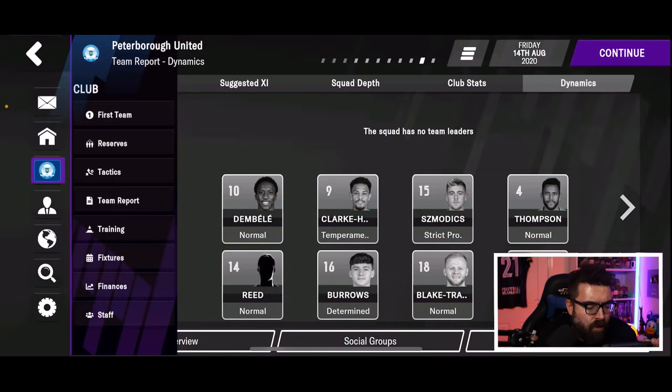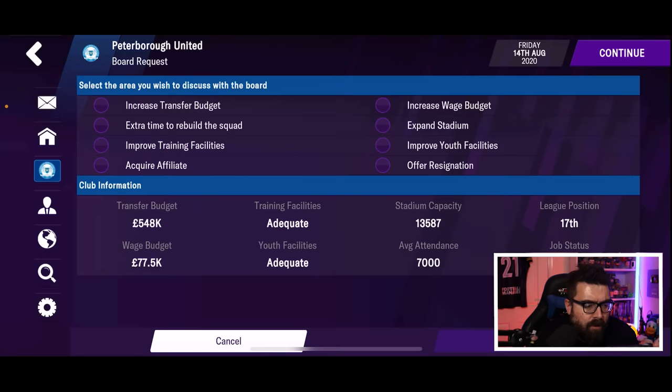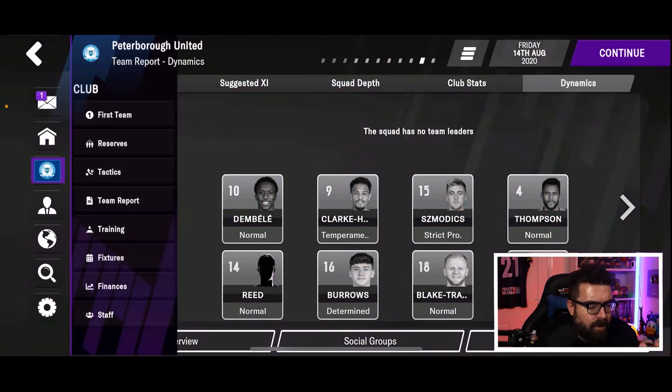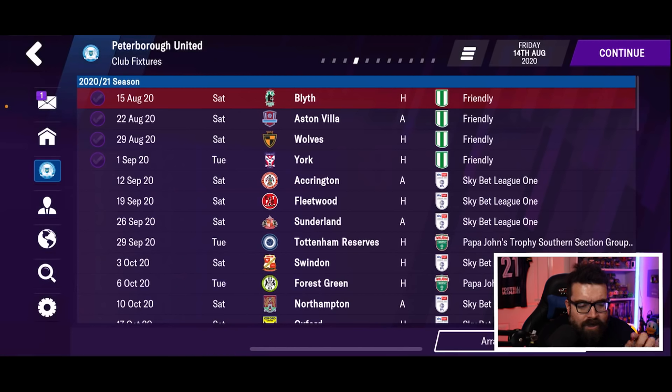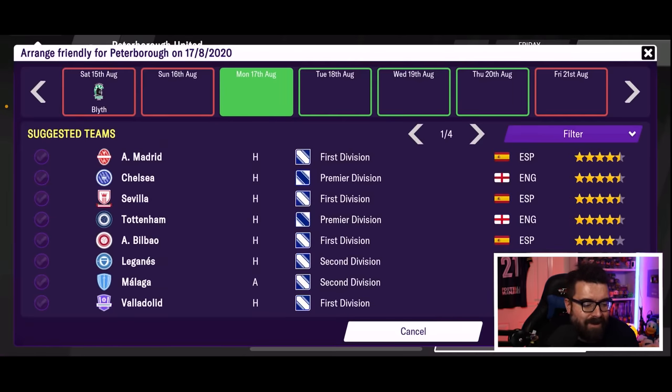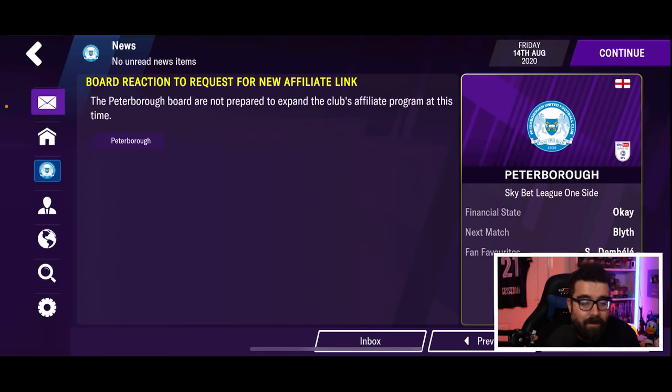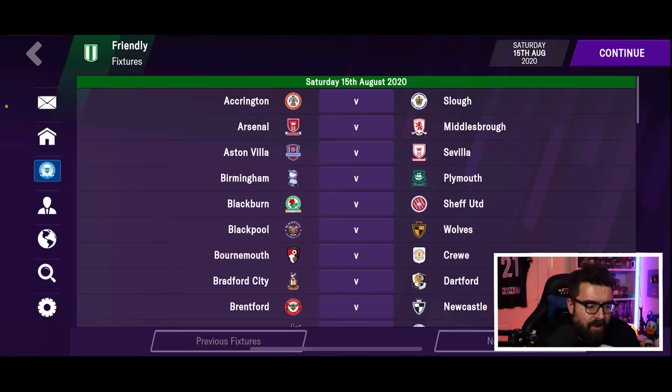You can also now add feeder clubs, which you weren't able to do previously. If we go to board requests we can request an affiliate — so let's ask for a feeder club. There's also more news and media stuff that you'll see as the game is played. Something that's been asked for a long time on the mobile version is you can actually customize your own pre-season now and set up your own friendlies.